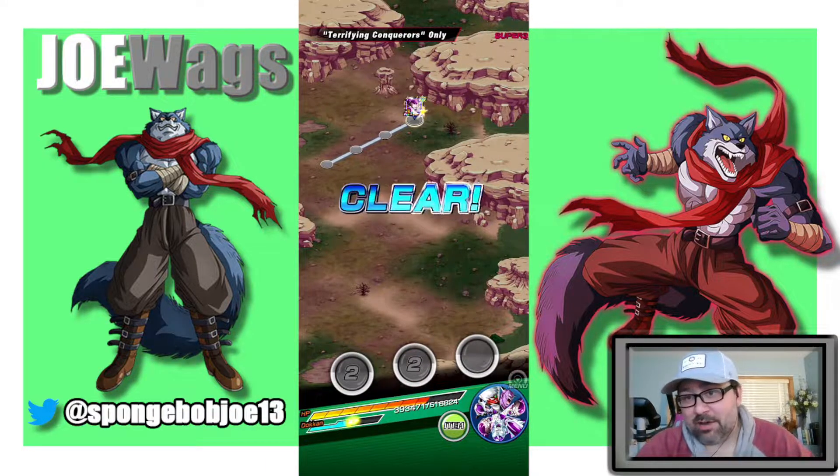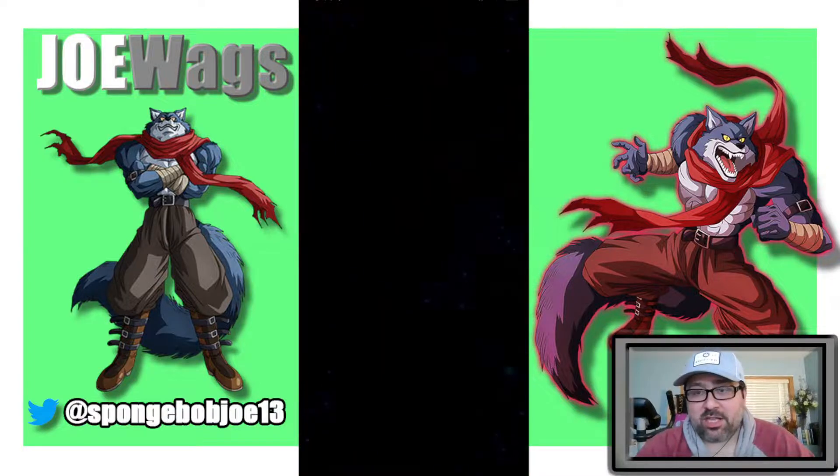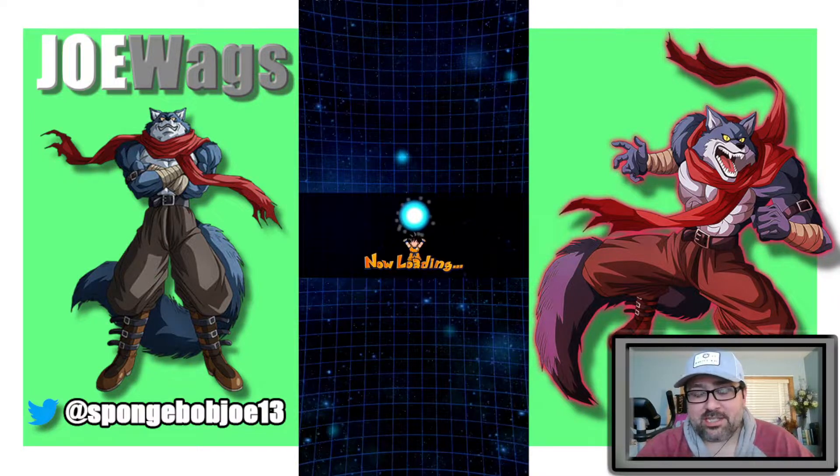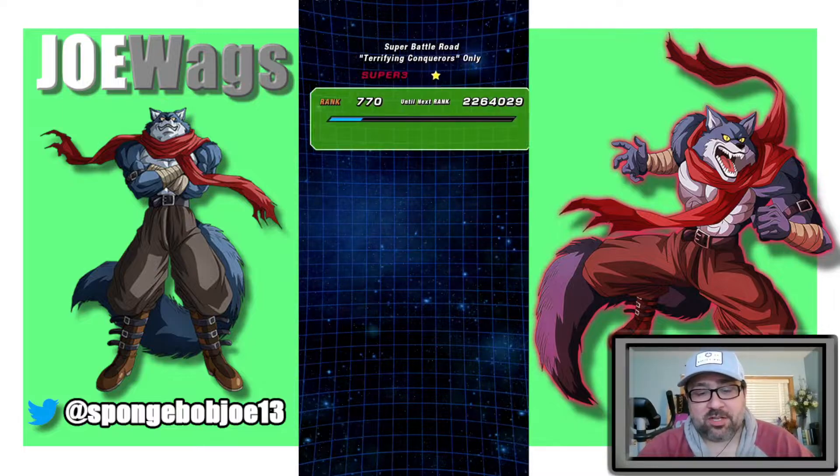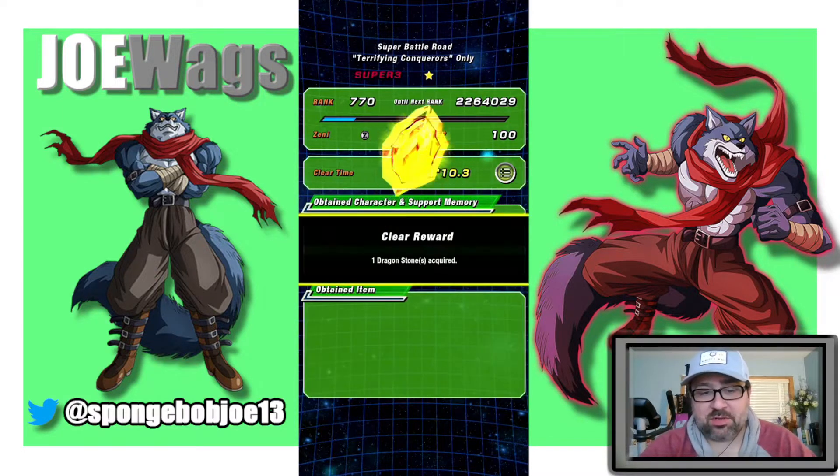There you go — Terrifying Conquerors. Honestly that was super easy, especially even if you don't have that AGL Frieza. Bring your best leader, bring a friend, and he's going to help you clear. Anyways, thanks for watching guys — we'll catch you in the next one.